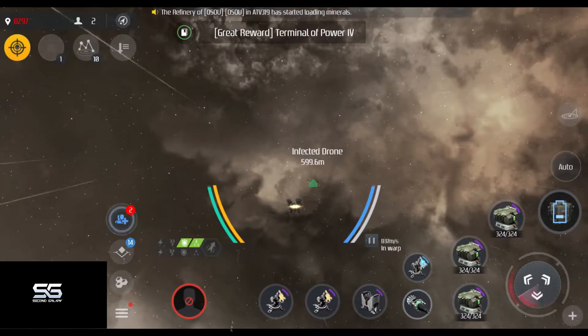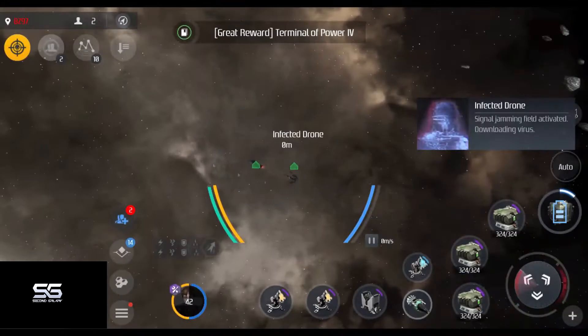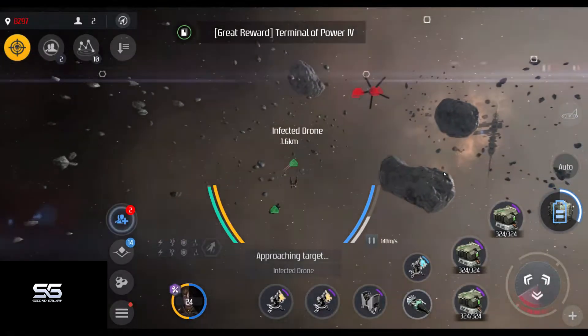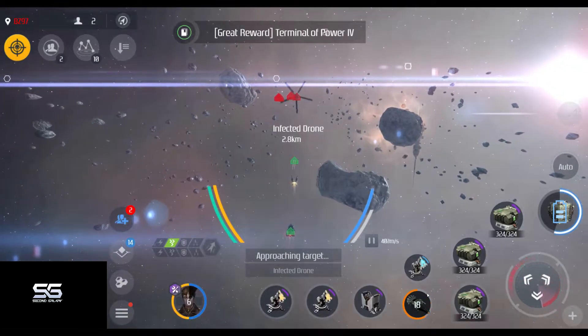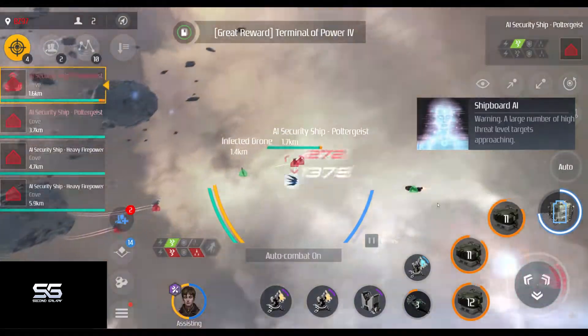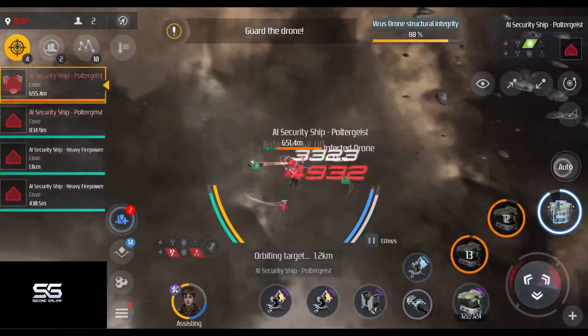When regular rewards just aren't enough, go for great rewards! Sometimes when you scan your base system, encounters with the title 'Great Reward' will show up. Some of them are harder and take longer than regular encounters, but some of them are quite fast and easy. In this guide I will show you what's what.